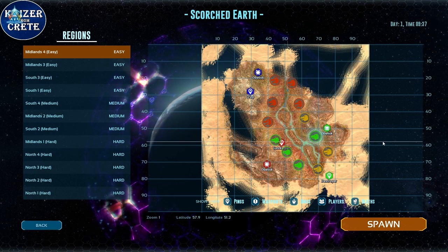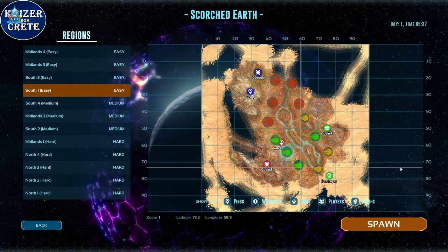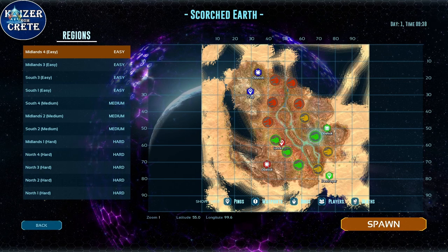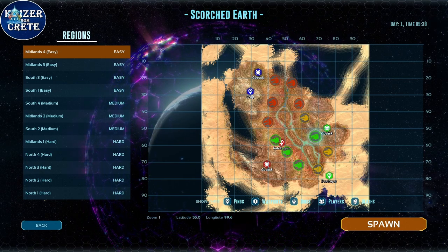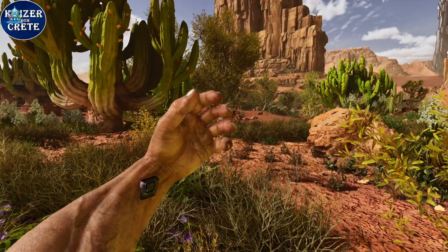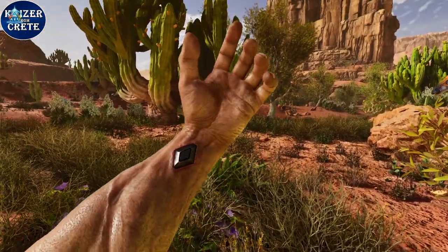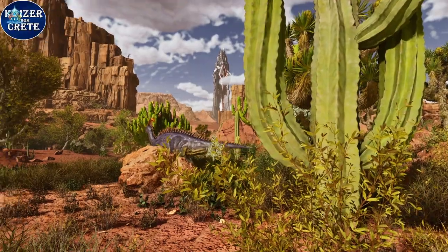After you made your character, you're gonna see the spawn screen. I recommend starting in one of the green areas. The first one that is closest to the green obelisk — I think that's the best one. After you spawn, you have around 20 minutes to get yourself a starter base before the heat kills you.